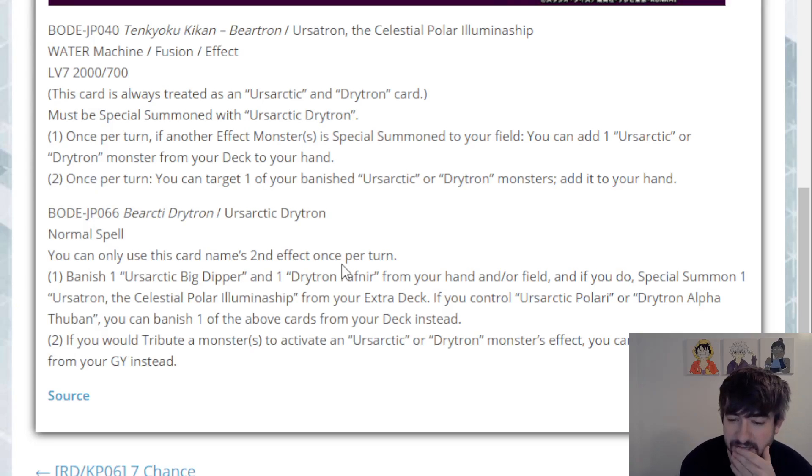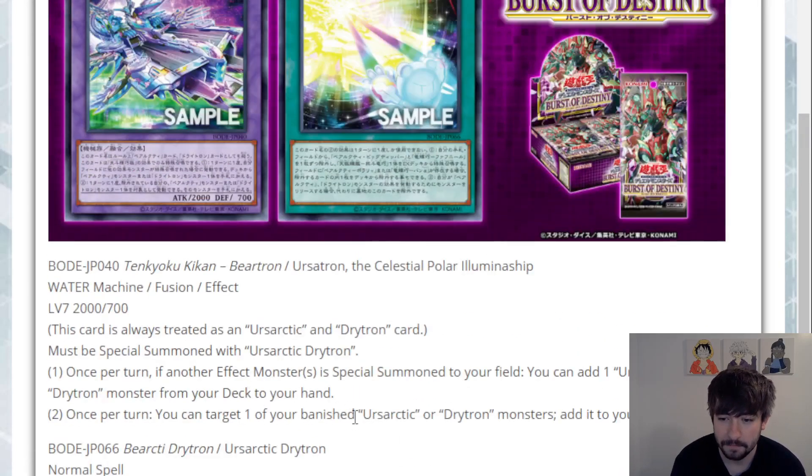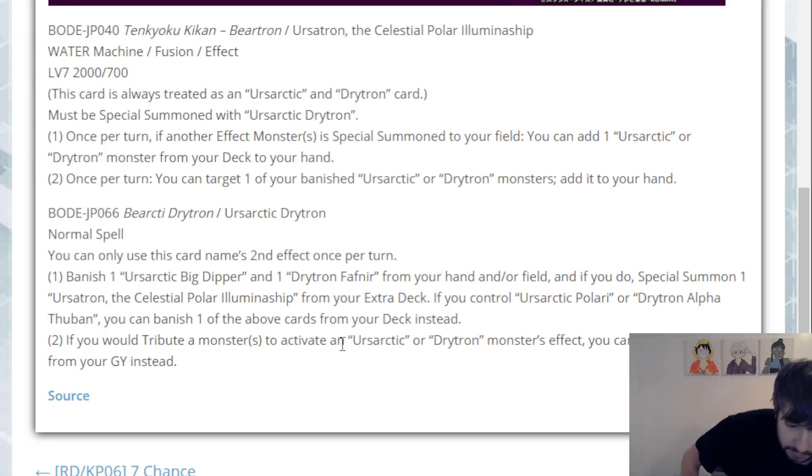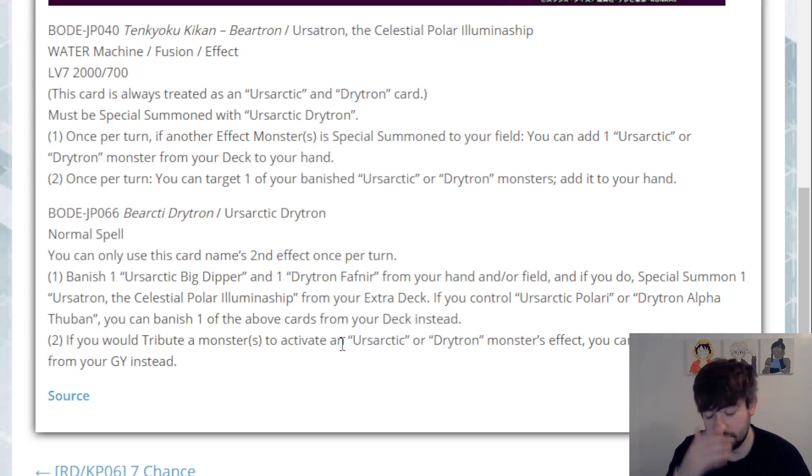If you already control Polari or Alpha Thuban, you can banish one of the above cards from your deck instead. The second effect: if you tribute a monster to activate an Ursarctic or Drivetron monster's effect, you can banish this card from your graveyard instead. That's nice — it's just bonus resources. Being able to save yourself a tribute or a material on field is nice for both archetypes, since both archetypes have to tribute stuff on field or in hand to get their stuff going.